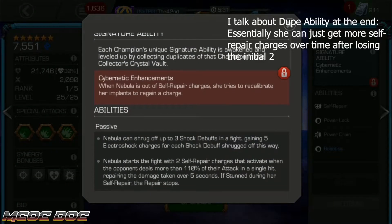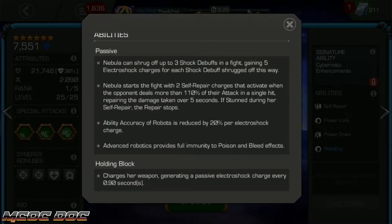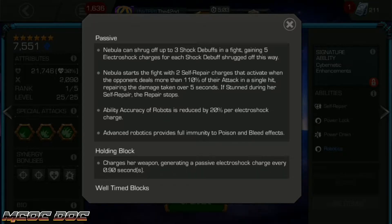I do have her unduped — she's a 6-star. I'll talk about her dupe ability in a second. Her passive double immunity means she's immune to poison and bleed — great for the biohazard path. She can gain electroshock charges every just under a second by holding block. For every one of these shock charges, her ability accuracy reduction on robots is 20%, so if you have 5, that's 100% ability accuracy reduction to robots. You just have to be holding onto them.